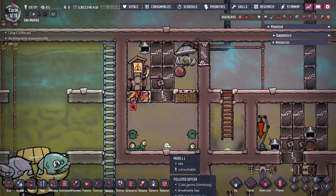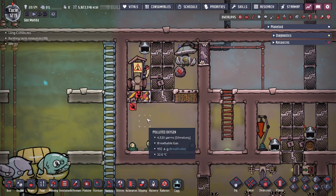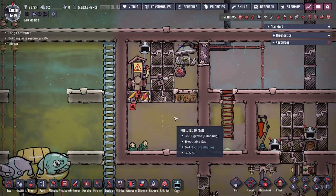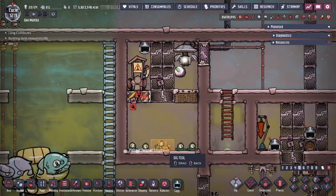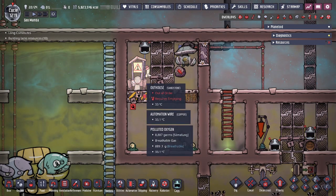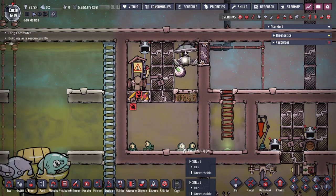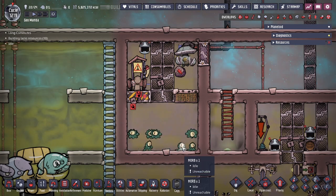Morbs pass gas at random intervals — anywhere between 3 seconds to 30 seconds — and we don't really know what triggers it. If gas pressure is above 1000 grams per tile, they will no longer pass gas. Another rule is they cannot be in a single tile; they need a minimum of two tiles to walk left and right in order to pass gas. They also cannot be confined within a door — if confined, critters lose a lot of their functions.